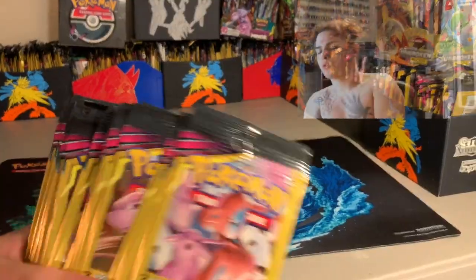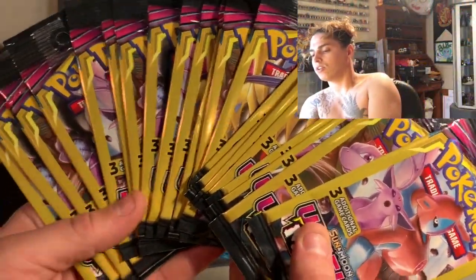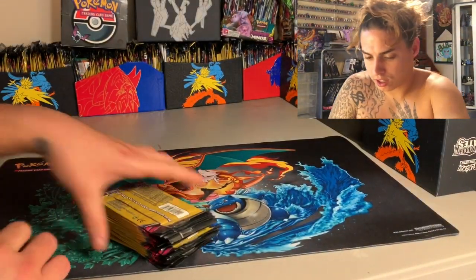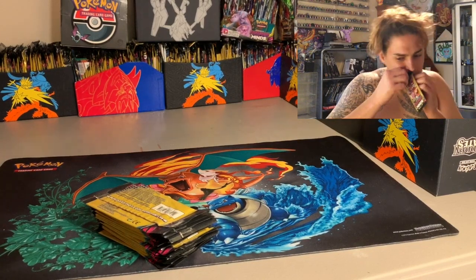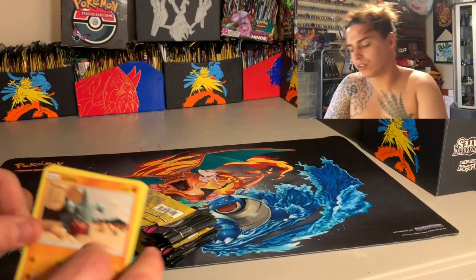Yo, what's up! We're back again. In this video we're opening up 21 more Unified Minds packs. We're still on the hunt for the Blastoise GX rainbow card and the Mew and Mewtwo hyper rare rainbow card. Let's see what we can do.